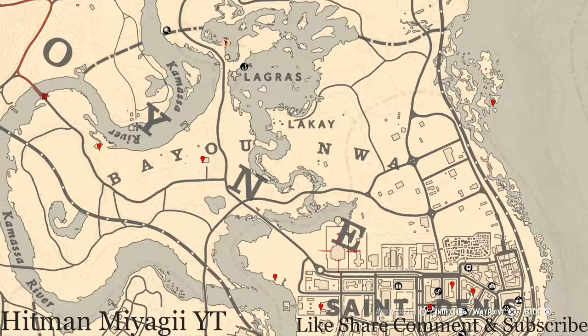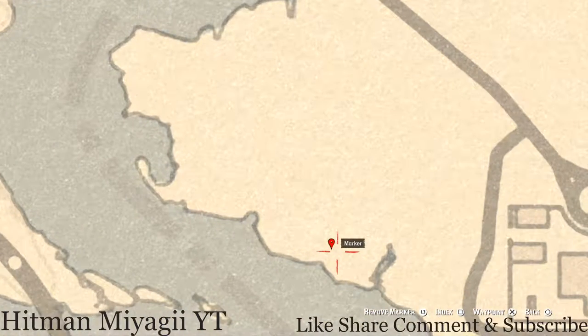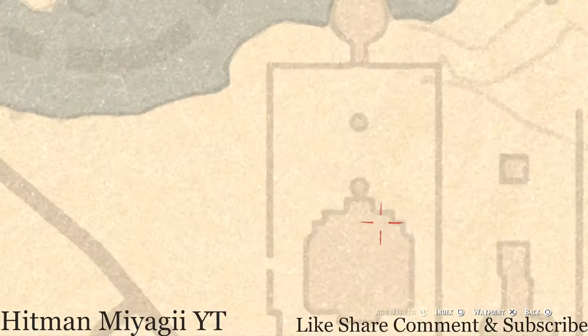Let's go over to our next marker — this bird egg right here at this location in the tree. This bird egg is a heron egg — H-E-R-O-N. It's in the tree; shoot it down with a varmint rifle or a bow using a small game arrow.